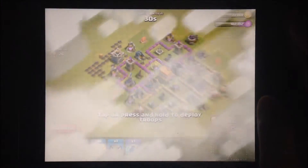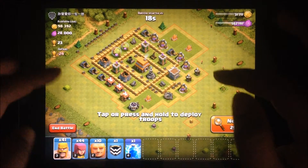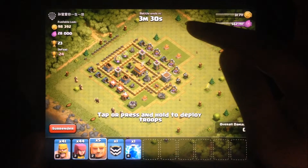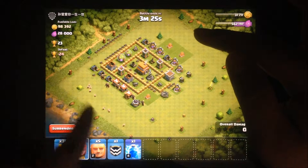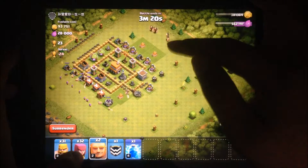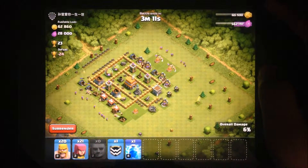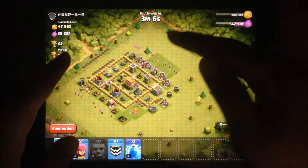We need more loot, but something easy to attack. I think this person has all their loot in the collector, so we're just going to surround them. Let's attack from the other side. We don't want to use a Clan Castle troop — that's more for defense troops so I don't get raided as easily.